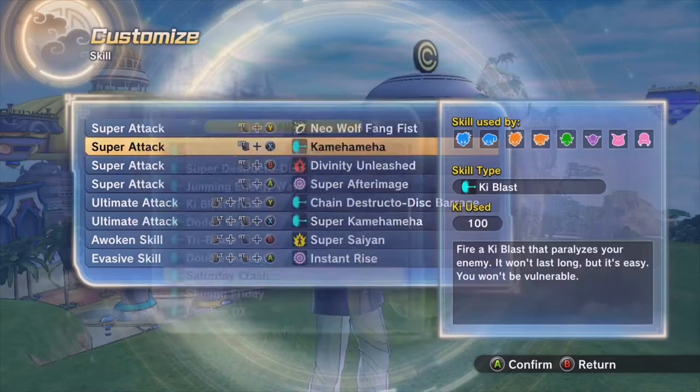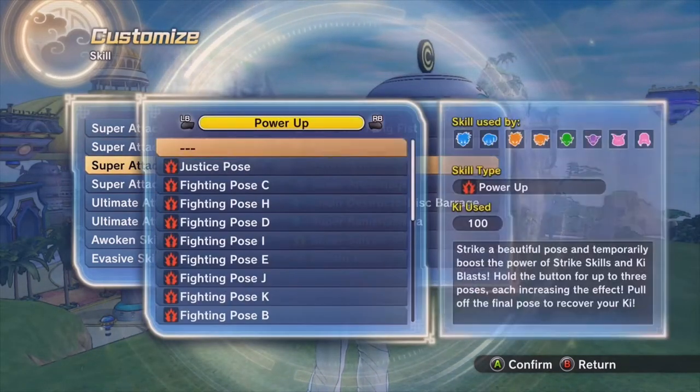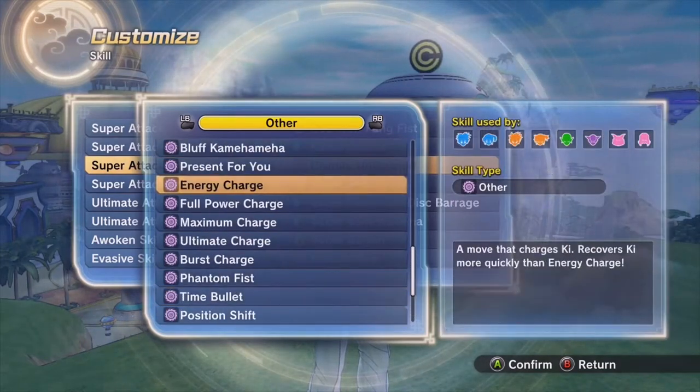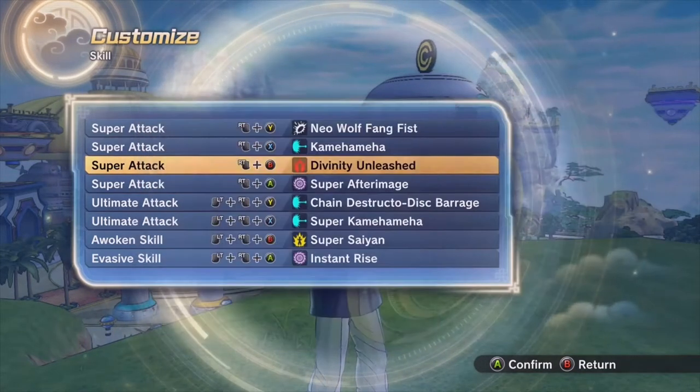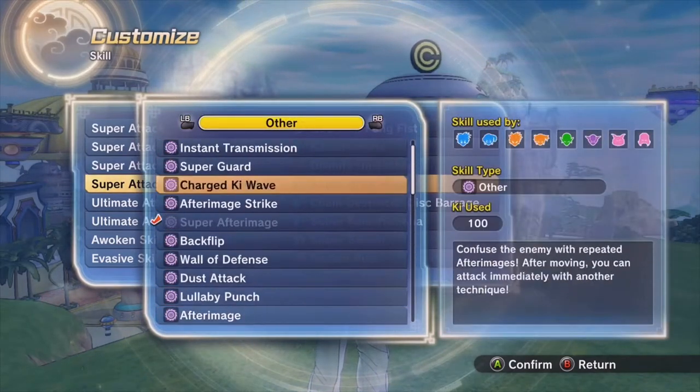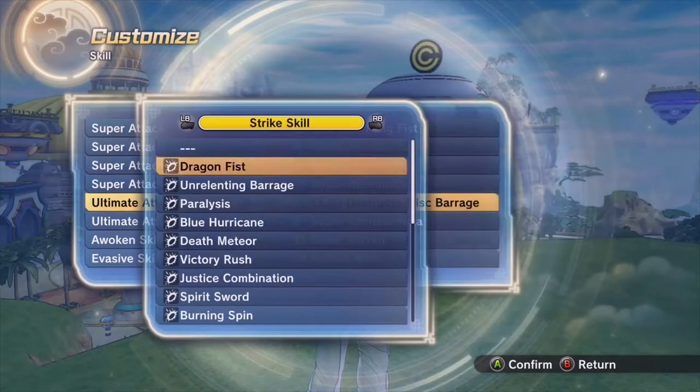If you or your opponent picks a faraway map, and your opponent is charging up, you need to go up to him and you're in a struggle — you need to charge up and be at the same advantage as him, having roughly the same playing field.